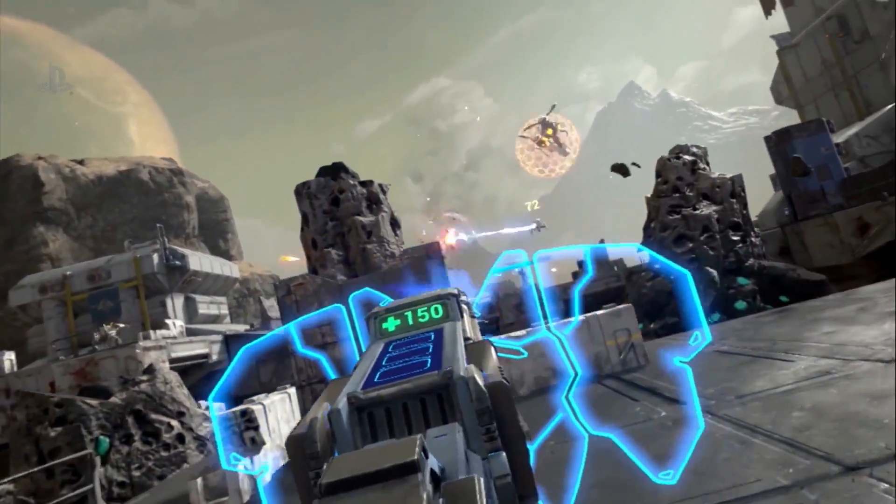We have full-body avatars in the game. One of the awesome things is when you jump in with people, you're going to see them there — you're going to see their avatar. You get a real sense of camaraderie in the game when you play co-op, and you're going to need each other. We give you an ability called a tether where you can tether to other players, give them damage boosts and buffs, and you can also tether to enemies and slam them into the environment. There are four classes in this game.